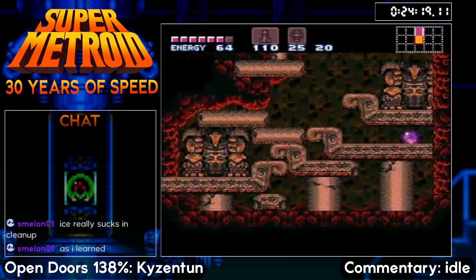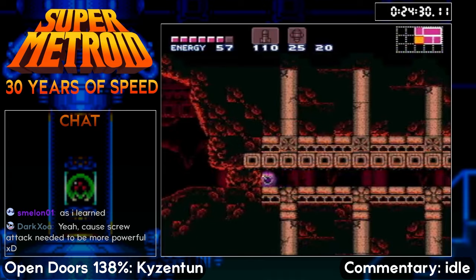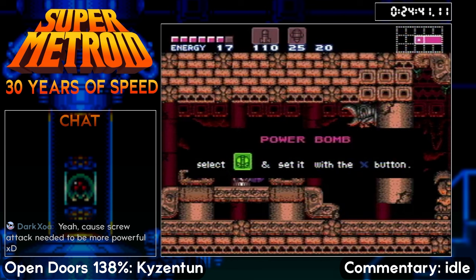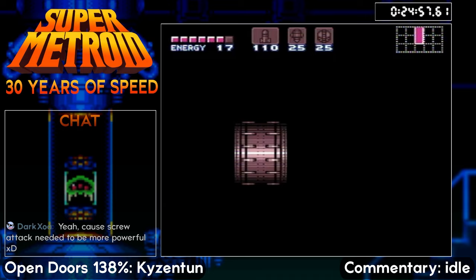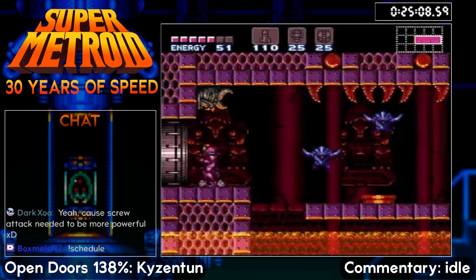This room is fairly similar to vanilla — we can shoot out these blocks and save a little time. We don't need to lay a Power Bomb here because we don't need to open this door. From a speedrunning perspective I don't think Screw Attack needed to be more powerful, but for casual play it would be kind of weird — especially if you're trying to go up Gauntlet. With Screw Attack it's now another way of doing that. Then we head towards the Space Pirates — we can do our usual run through with a Spark Strat or just fly through. The GT code gave us 100 missiles, 20 Supers, and 20 power bombs.